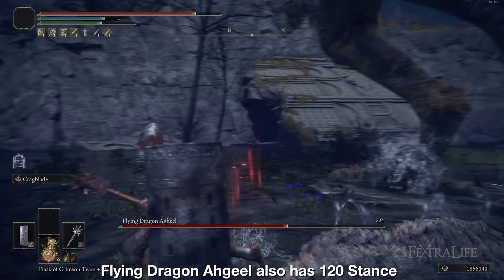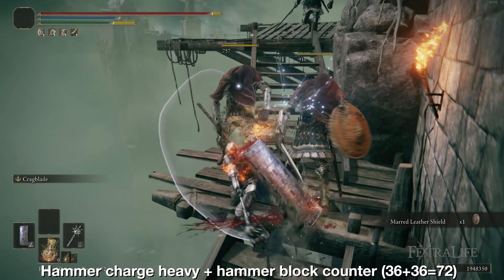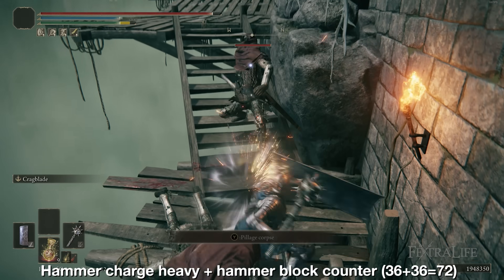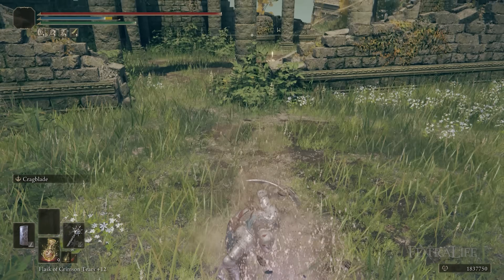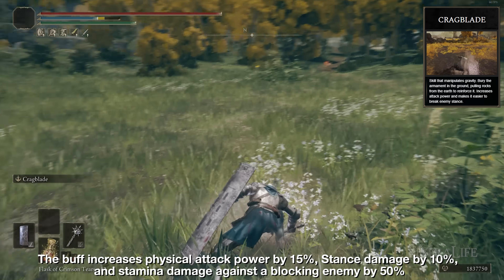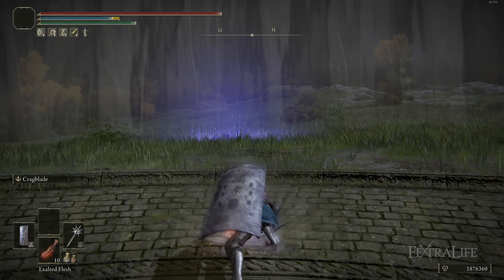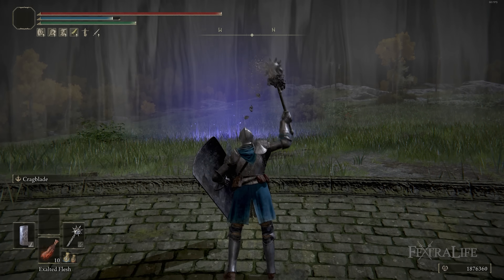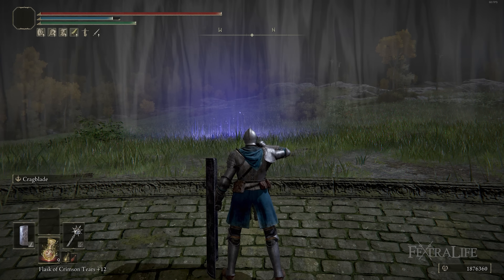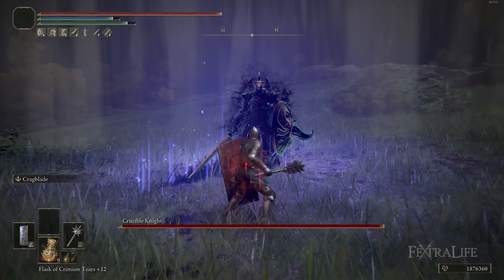You want to stance break the vast majority of bosses in two hits, or three hits on the harder bosses that have more stance. You might be thinking 36 times 2 is 72 stance damage — that's not 80. Well, this is where Cragblade comes in. Cragblade is going to increase the amount of stance damage your weapon does, besides adding extra damage, so that when you do your charged heavy attack or a block counter with your hammer, you're going to do 40 stance damage, allowing you to stance break most bosses in two hits.